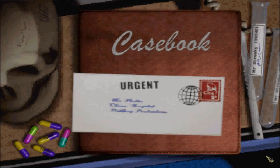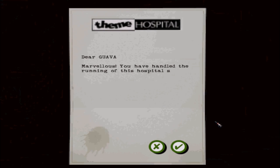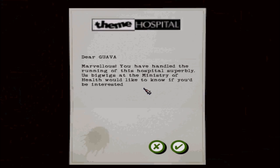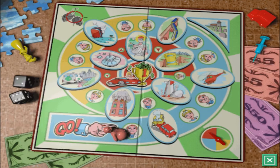We are the best. Yes, we are! Oh! Urgent. Theme Hospital. Dear Guava — Marvelous. You have handled the running of this hospital superbly. The bigwigs at the Ministry of Health would like to know if you'd be interested in taking on a larger project. There's a job we think you'd be perfect for — the salary would be 16,200. Give it some thought. Are you interested in a job at Sleepy Hollow Hospital? Yes, I am. But anyway, ladies and gentlemen, thank you for watching — I will see you all next time. Bye!